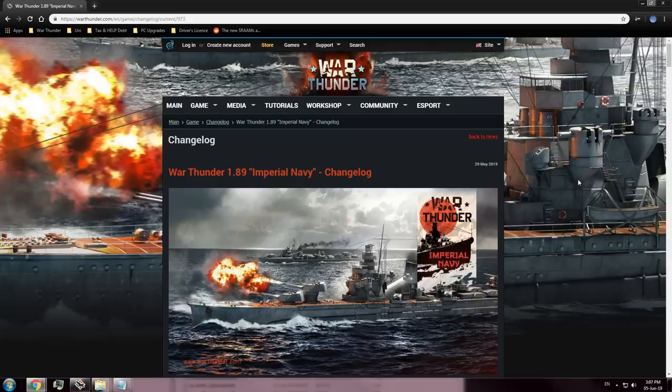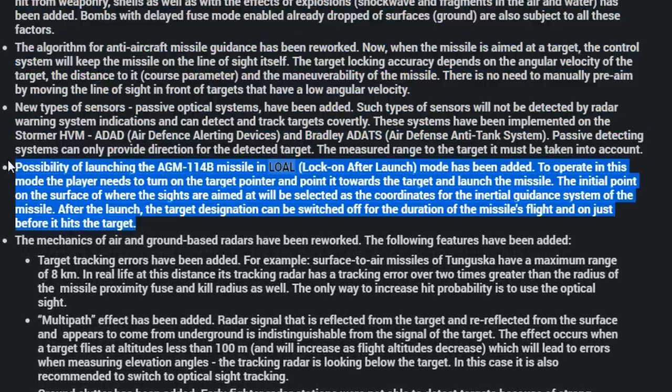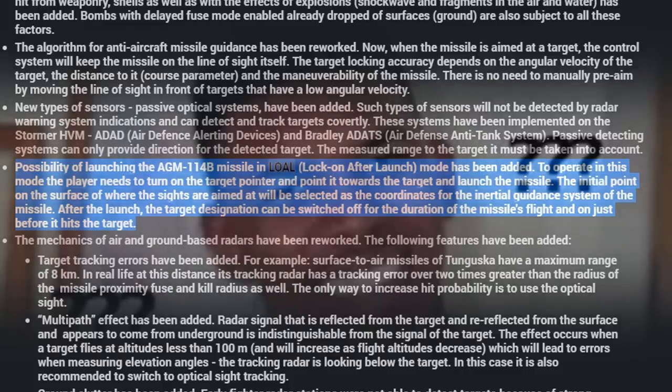So, if you looked through the changelog for 1.89, you may or may not have noticed that the Hellfire missiles for the Viper got an update. Basically, you're supposed to designate a target when the missile is launched, then turn off the laser designator while the missile is in the air. And just before the missile impacts, you turn the laser back on again to make sure that the missile actually hits the target. While the laser designator is off, the missile uses something called inertial navigation to remember the last position that was being designated.